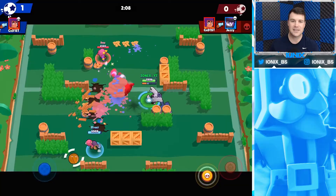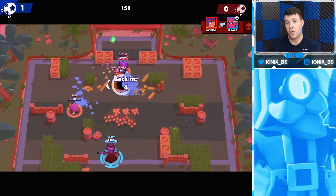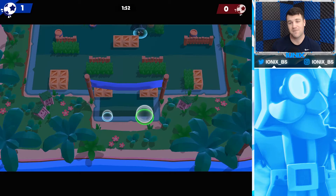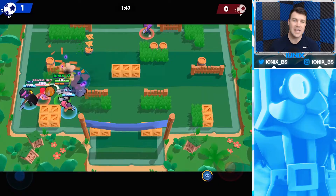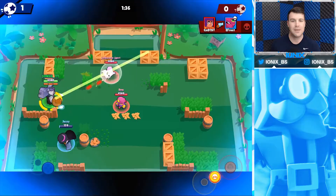Sneaking up beside enemies and taking them out is very effective. Once the enemy respawns inside their goal, use his super as soon as they become vulnerable coming out — you can wipe out the whole team again, which is crucial for scoring. Frank is just amazing in Brawl Ball, and I highly suggest playing him there to push trophies. Get a couple of good teammates and do exactly what you see here.